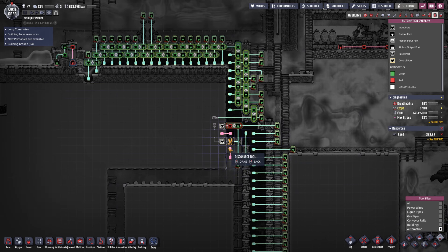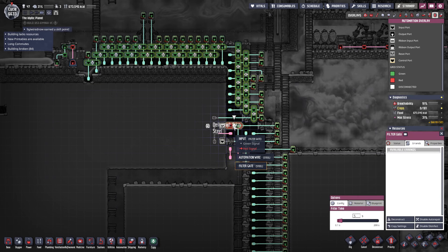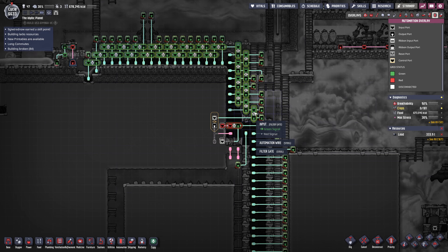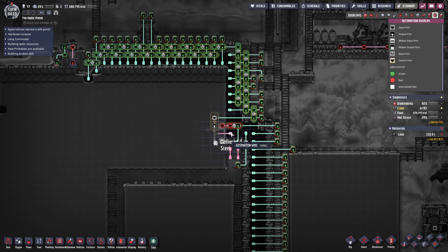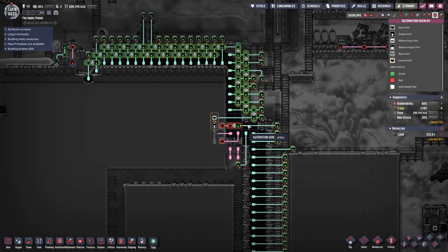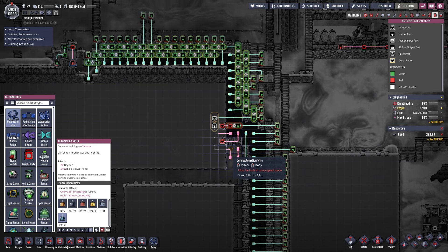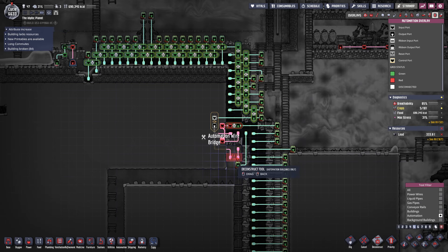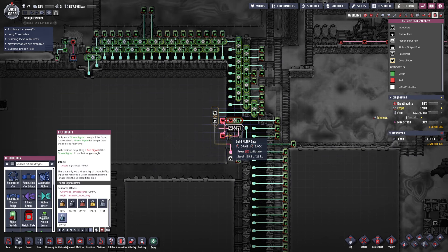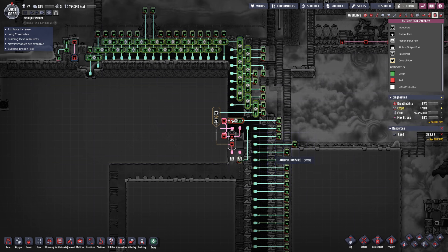So presently, this one is going to delay this door, and then once this one's triggered it delays this door. So now we need one that connects these two together. Deconstruct all of that. That'll be good. We just need to give the dupes access to building this.